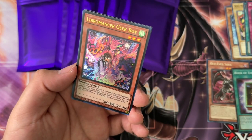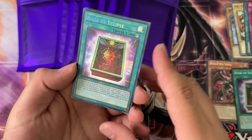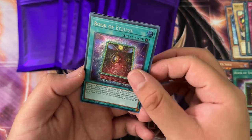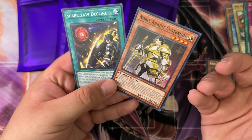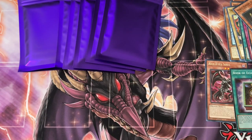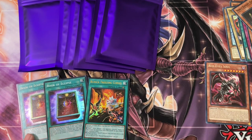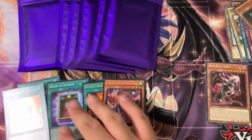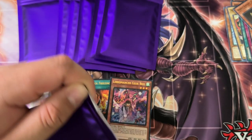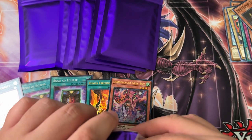We got Libra, Master Geek Boy from Mega Pack 23, and Book of Eclipse from Rarity Collection 2 — so that's Book of Eclipse times two now. Also Runic Freezing Curses ultra rare. I'm going to try to keep the better cards separated so you guys can see what I'm pulling. I think there are about ten packs in here.